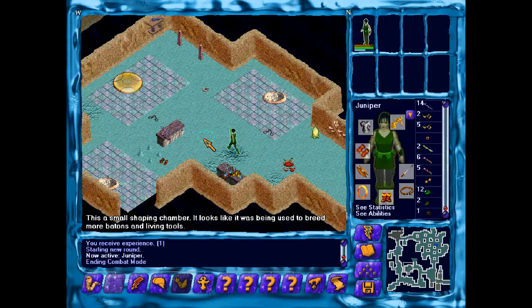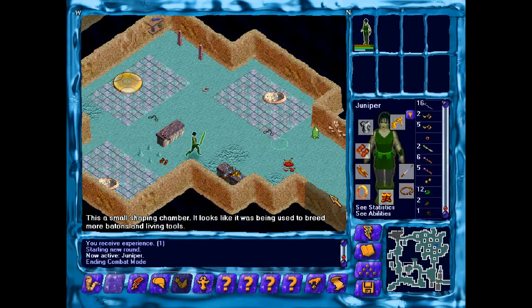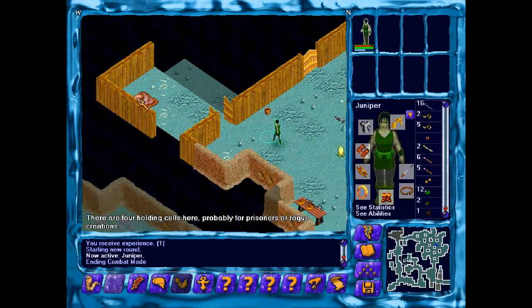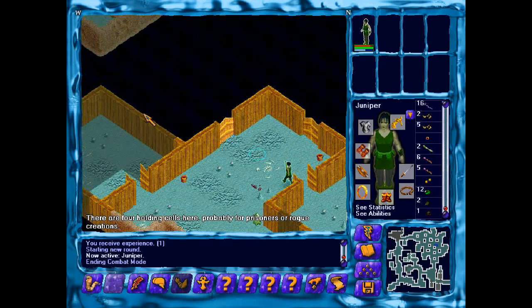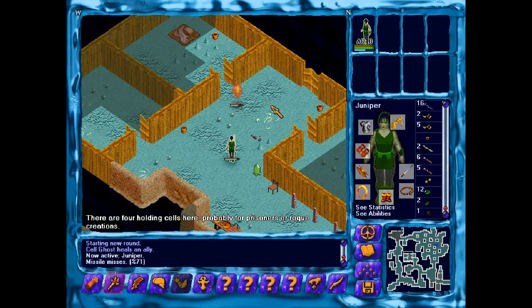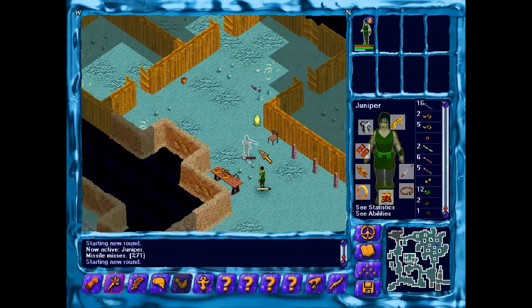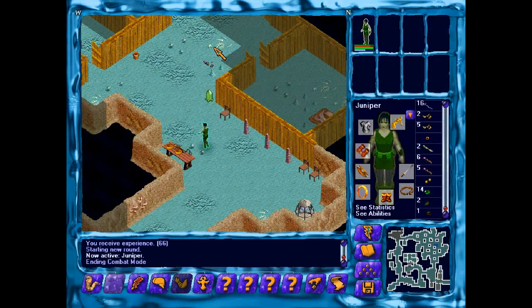That works for me. Small shaping chamber looks like it was being used to braid more batons and tools. And now the tools can braid in my backpack. Four holding cells here — the prisoners are rogue creations. Two doors open, two doors closed. Stop dodging and give me that gem. Those gems — excuse me.